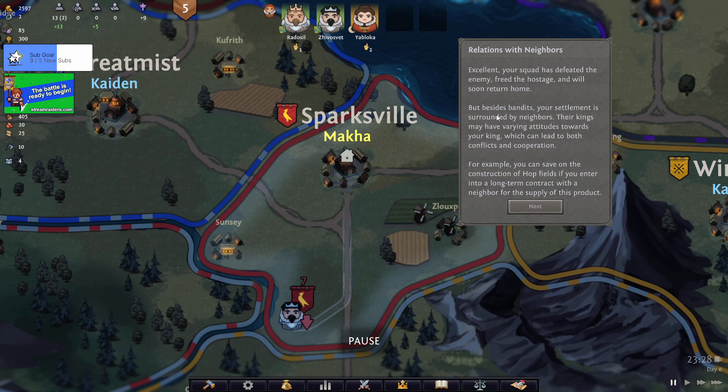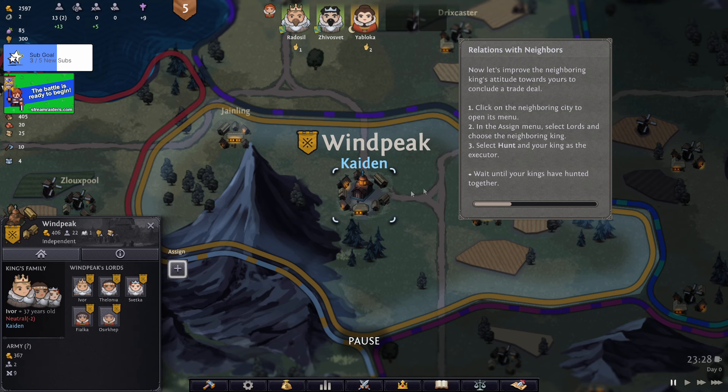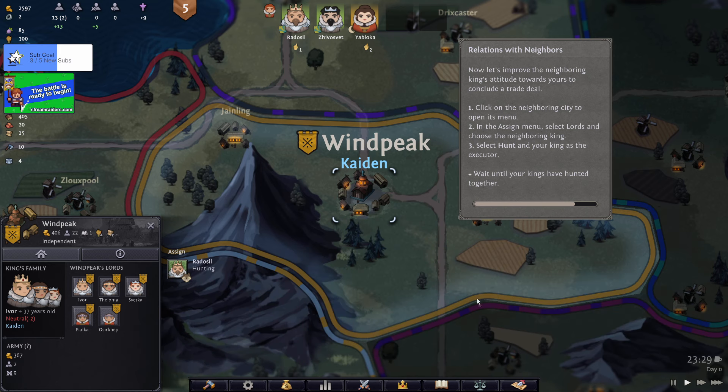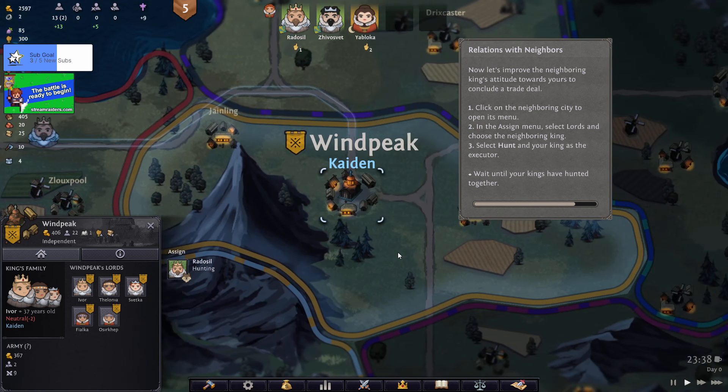We freed the hostage - that's good. They'll return home. Besides bandits, your settlements are surrounded by neighbors - these are kings with varying attitudes towards you. You can have conflicts or cooperation. To enter a trade contract you must either be of the same state as your neighbor or have a friendly relation with them. You can establish relationships by giving gifts or sending your lord on a mission - like wolf hunting so they can be friends.